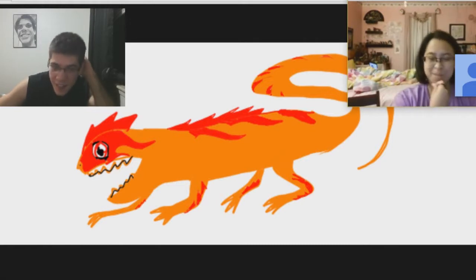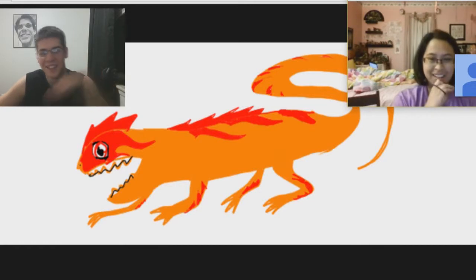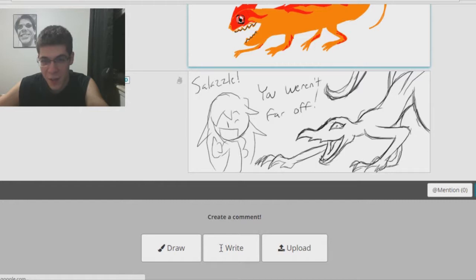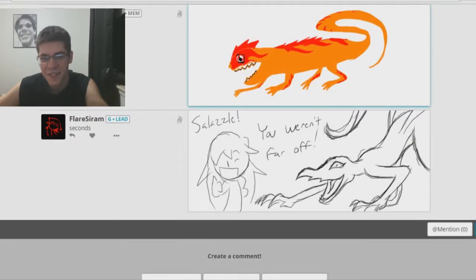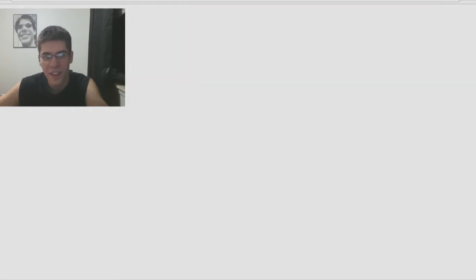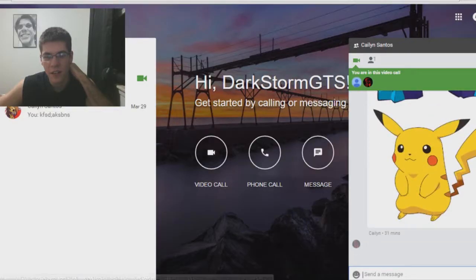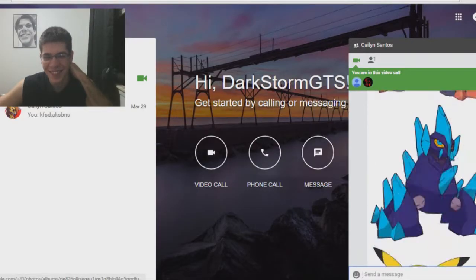Alright, so here's the best part — you were really, really close. No way. It is a fire salamander. Oh, that's not bad at all. Yeah — the fact that you got fire salamander is the one that blows my mind. When there's a name like Salazzle, that sounds kind of like salamander. Yeah, but that's really cool. That was really fun — you were actually really close.